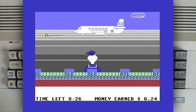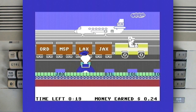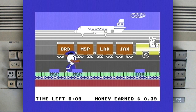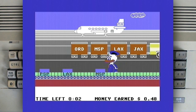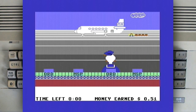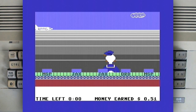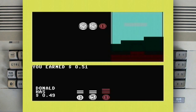Maybe the easiest way to make money is this minigame. And of course the modern version would be Donald Duck working as a TSA agent — X-raying people and groping them. Maybe that wouldn't go too well with the Disney logo.